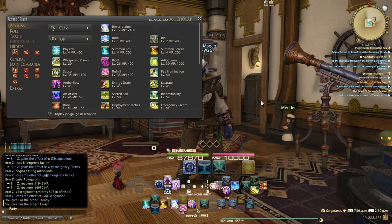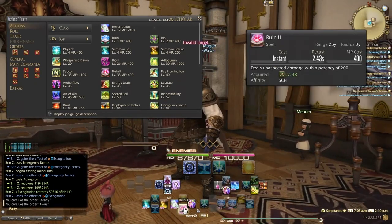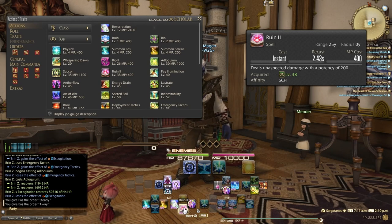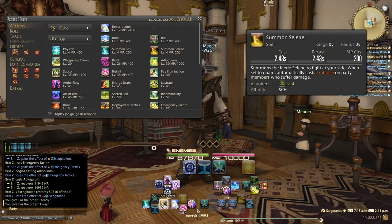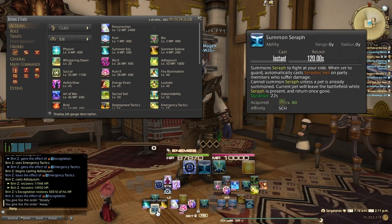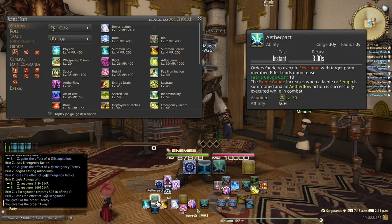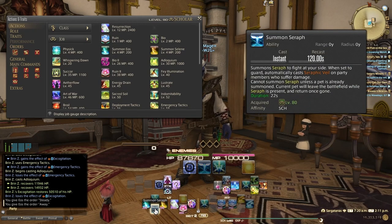Under hotbar 2, I've got Ruin 2 — this allows me on the move to instacast and swiftly target anybody. Ruin 2 isn't upgraded — it's its own ability from the Ruin series, so don't confuse it with Ruin because Ruin becomes Broil. Swiftcast has easy access here. Obviously if I need to resurrect, that's where it's put and hidden. Then I have Summon Selene or Summon Eos — my fairy of choice. They do the exact same thing. Then I have my Aether Pact, so I can execute that onto a target. And then I have Summon Seraph listed here.